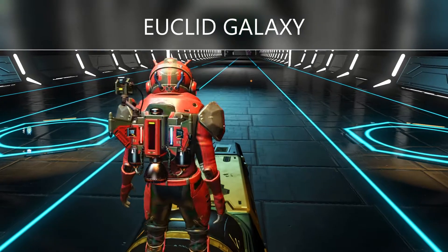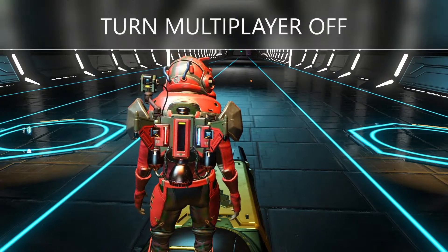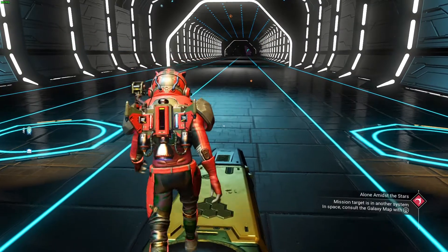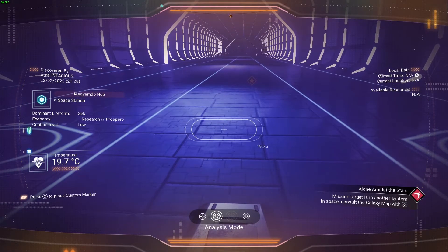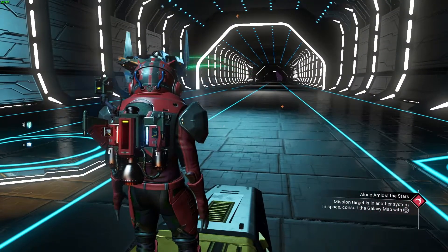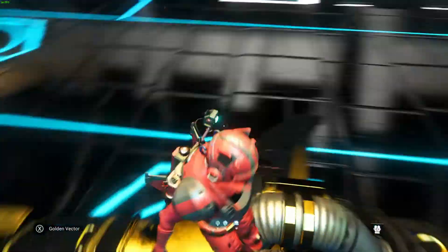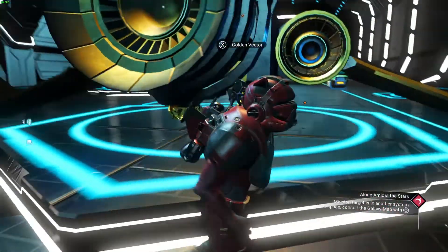We're currently in Euclid galaxy, which is the starting galaxy, so you'll need to make sure you're in Euclid. You can't use glyphs to travel from one galaxy to a different galaxy — you need to be in the same galaxy. It's a tier 3 rich prosperous GEC economy, so there are seven different types of haulers in this system. There's actually quite a nice red and dark grey hauler, but it's got a swan neck which isn't everybody's favourite, though it's quite nice and potentially available as S-Class.